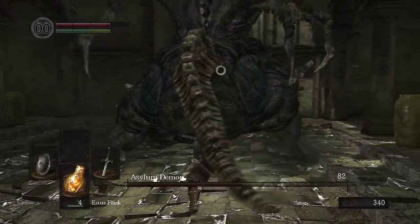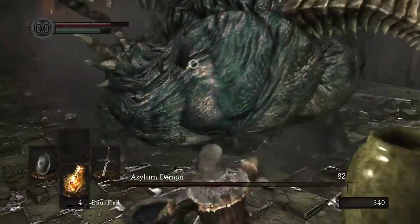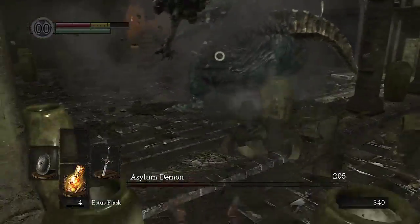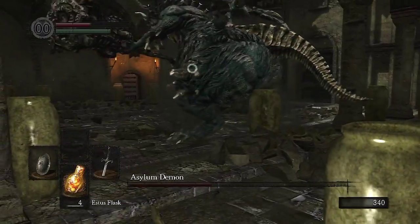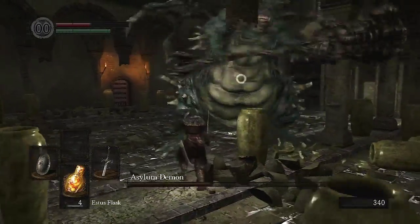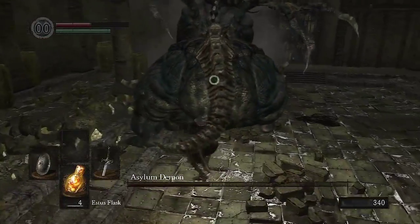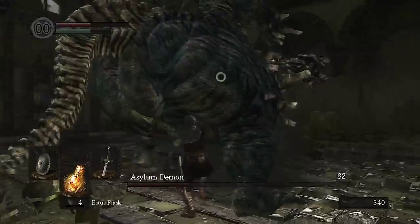Stay away from his front side because he does sweep attacks and overhead attacks. Do be wary though that some of these sweep attacks can nail you even though you're to the side of him, like I just demonstrated right there. Just roll and strafe and do whatever you have to do to try to stick to his rear side, because that's where you want to be.